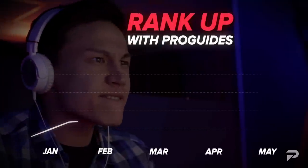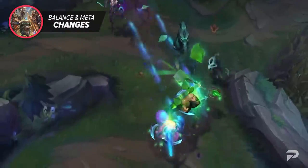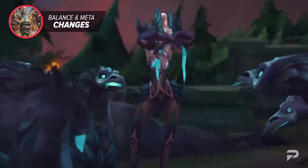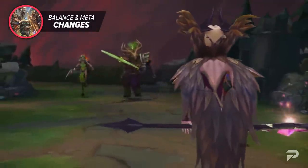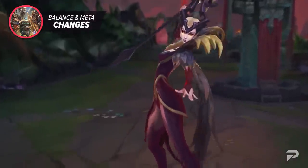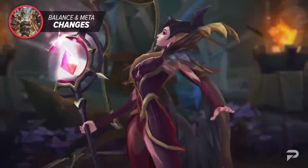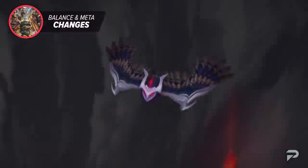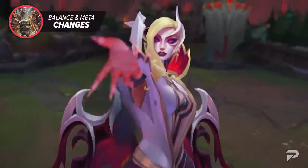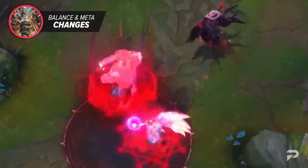Now let's dive into some massive meta changes coming your way. Riot has taken a stance that enchanters, healing, sustain, and shielding are currently far too strong. Ever since the durability patch update it has been a coin flip on whether someone enjoys the game — some players feel enchanters have overtaken the meta due to their high utility with low gold cost, while others feel the game is finally balanced and allows all players to deal significant damage without instantly one-shotting people.